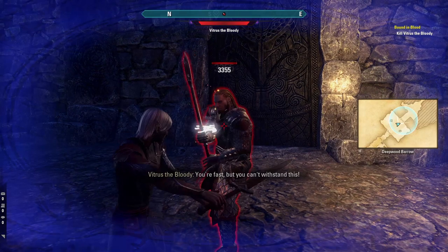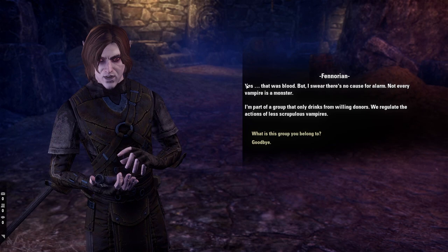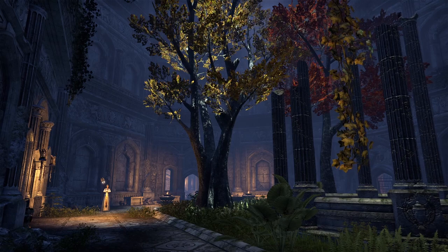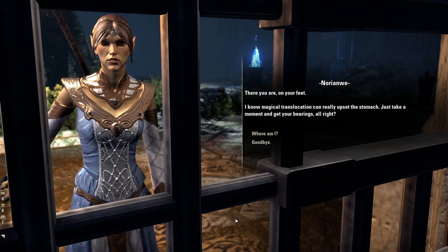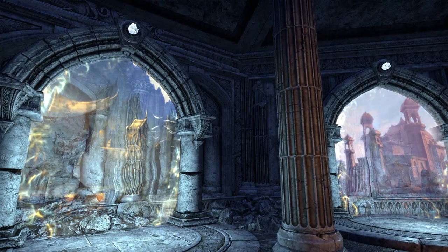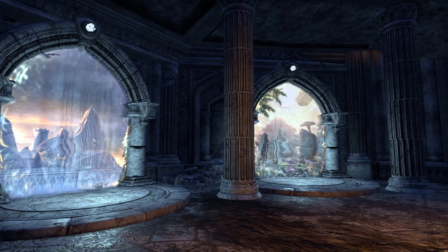For people who buy just the base game, they'll start in the original starting zones with a better sense of where to begin. With Update 30, the current tutorial quests tied to each chapter will be removed. Instead, a new unified tutorial system is added where the player starts in a cell on the Isle of Balfiera in High Rock. You'll go through a quest teaching the basics of combat before being given the chance to choose your starting zone.